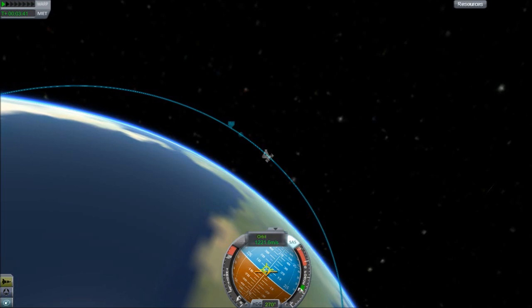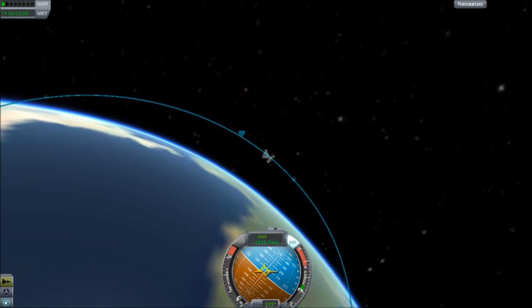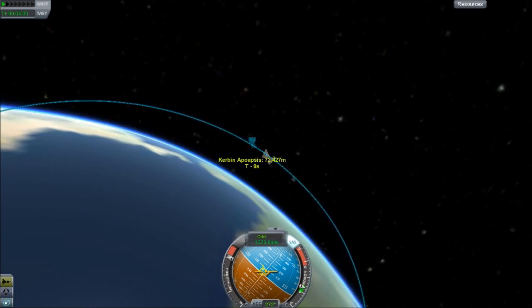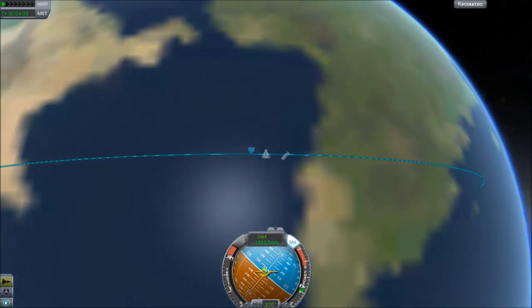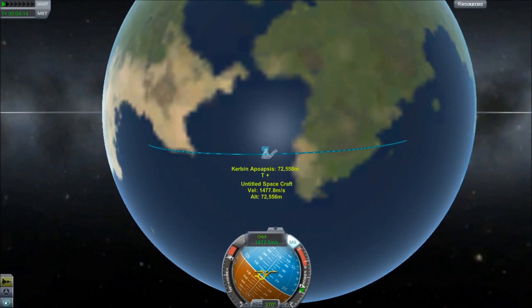I'm looking at my CPU usage and it's only at around 30 to 40%, mostly staying in the 30s. Basically my processor isn't being used all that heavily. Now when KSP used to run on a single core, it would max out that core or bring it very close to maxing it out. But with this version it's not actually eating up all that much.